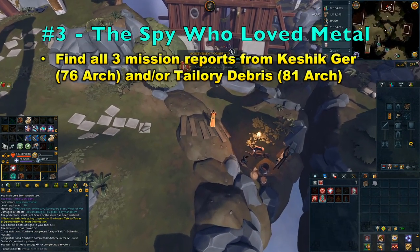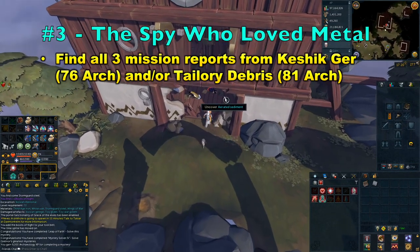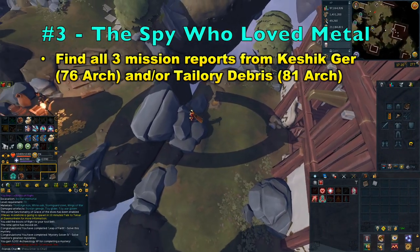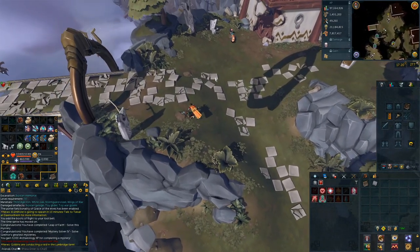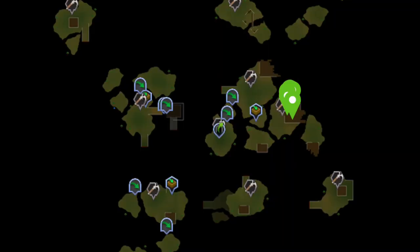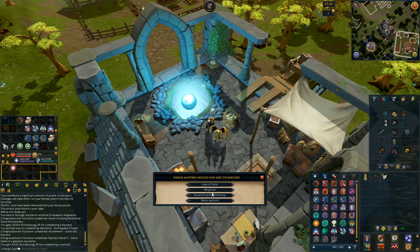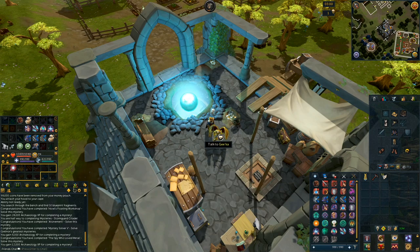Moving on to the third mystery — The Spy Who Loved Metal. This one is pretty easy. You will want to find all three mission reports from the Kashuk Gur and/or the Taylory Debris excavation hotspots, requiring level 76 and level 81 Archaeology — so it can be completed at level 76. Both locations are on the first island, the Recreation Island. You can simply read these pages and then destroy them, as they go straight to your archaeology book. Once you have obtained all of them, talk to Gika and you will complete the mystery.